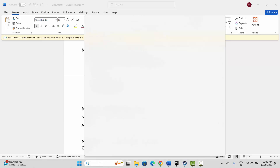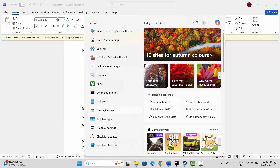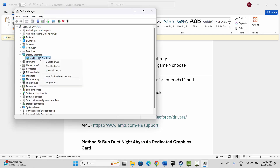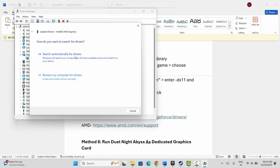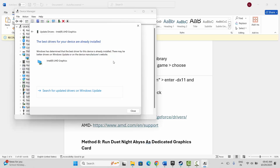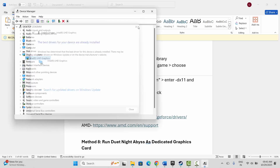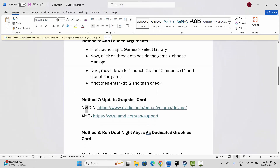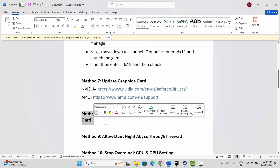The next step is to update your graphics card. Go to Windows search, search for Device Manager, expand Display Adapters, select your graphics card, right-click on it, click Update Driver, then click 'Search automatically for drivers.' This will check for any available update for your graphics driver. After that, launch the game to see if you can play it. Nvidia and AMD users can also go through the link provided in the description to update your graphics card.